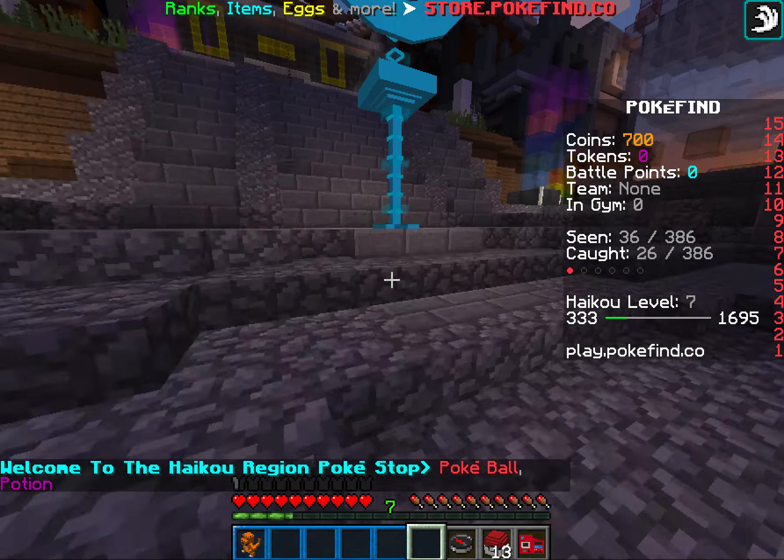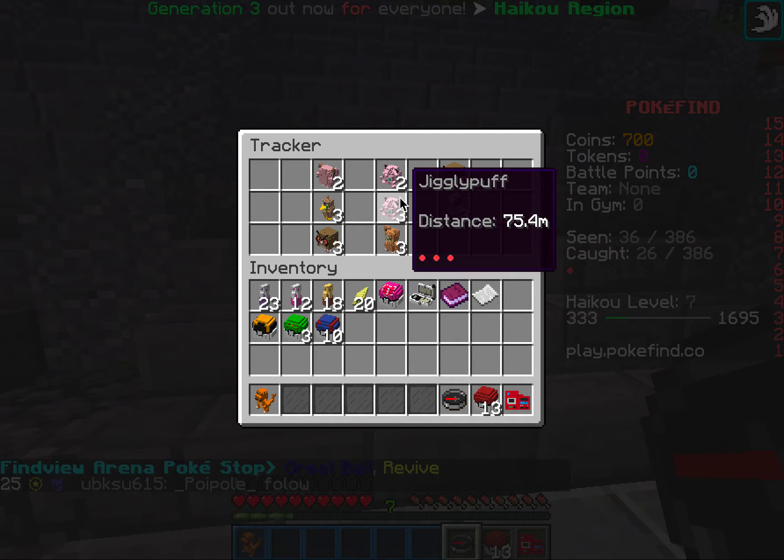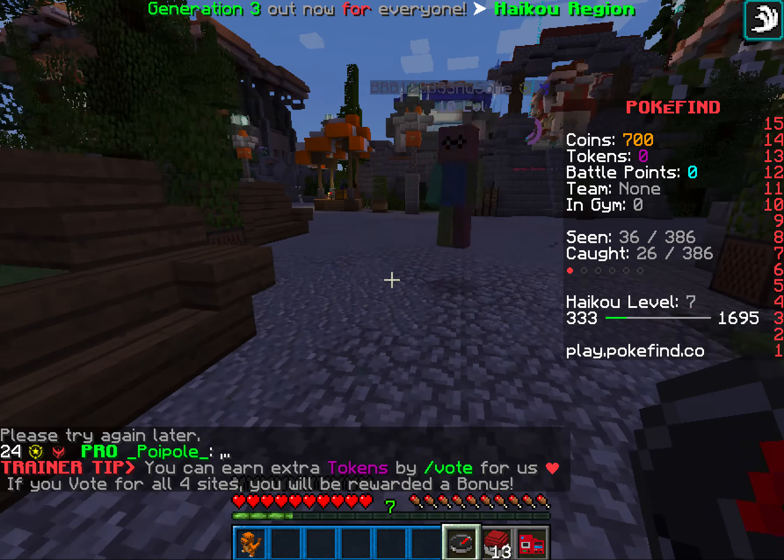Let me show you guys how you use the compass. It's the Pokétracker — it tells you all the things nearby. Jigglypuff. Farfetch'd! A Smeargle! Oh my gosh, there's a Smeargle! I want that. Smeargle's this way — wait for me please! I want the Smeargle!